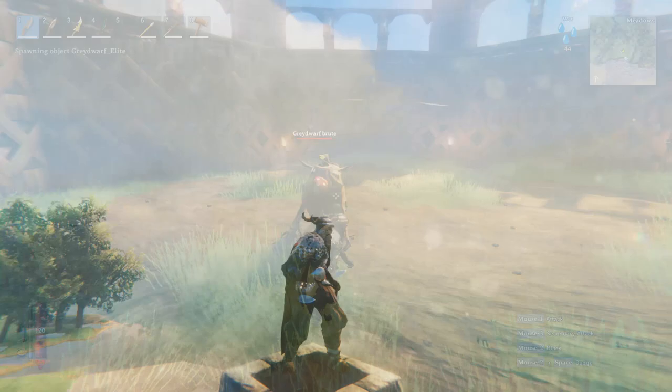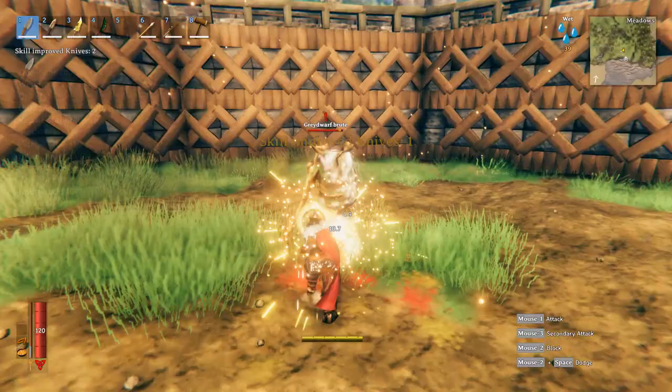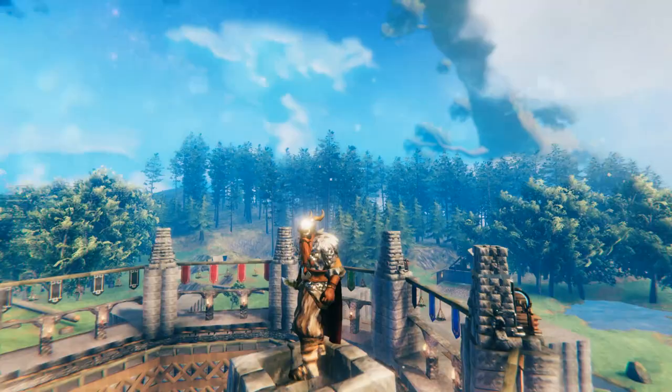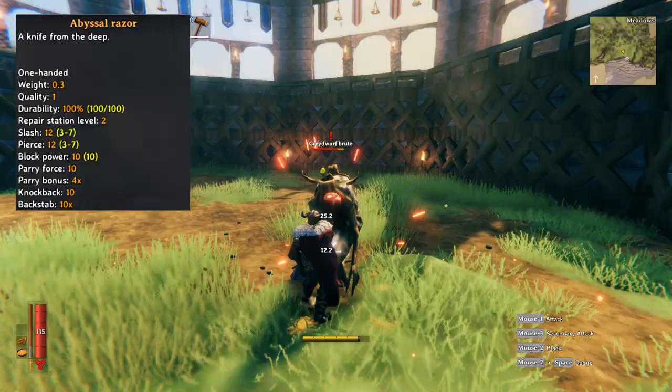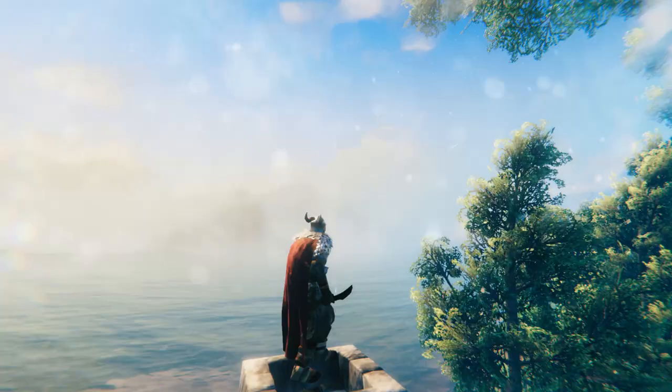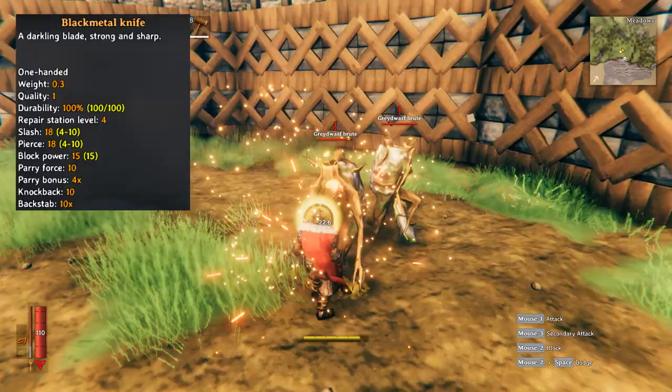There are only four knives in the game. The first being the flint knife dealing 6 pierce and 6 slash damage. The next is the copper knife, upgrading to both 9 slash and pierce damage. Thirdly we have the abyssal razor, which can only be crafted out of chitin found on the small islands throughout the ocean biome — it deals 12 slash and 12 pierce damage. Last but certainly not least, we have the black metal knife dishing out 18 slash and pierce damage. All knives do have a leap attack as their secondary attack.